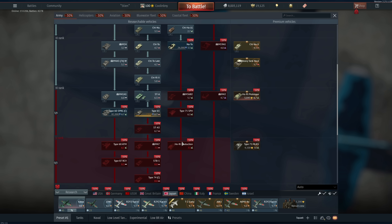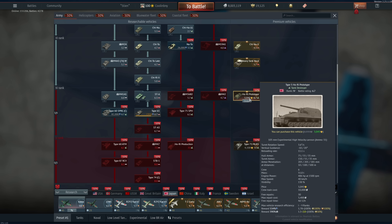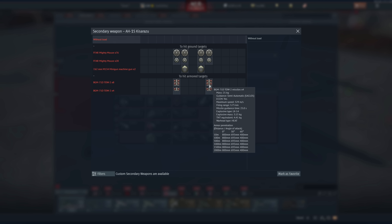I'm actually going to purchase the Ho-Ri Prototype — I like it a lot. It's pretty much the Ho-Ri Production but with lesser armor, weighing about 14 tons less, though with a corresponding decrease in engine power. Still very powerful with a phenomenal cannon, so I'm purchasing it now. It has a really cool design — kind of like a Japanese Ferdinand in a way.